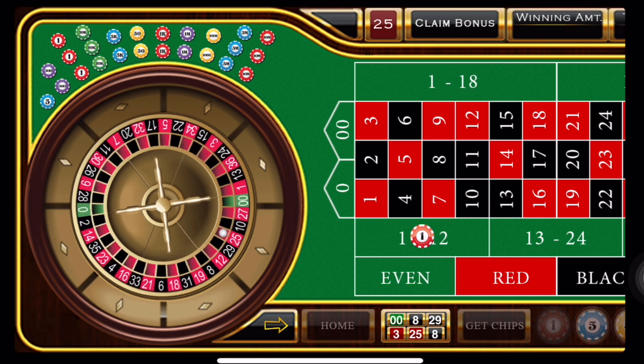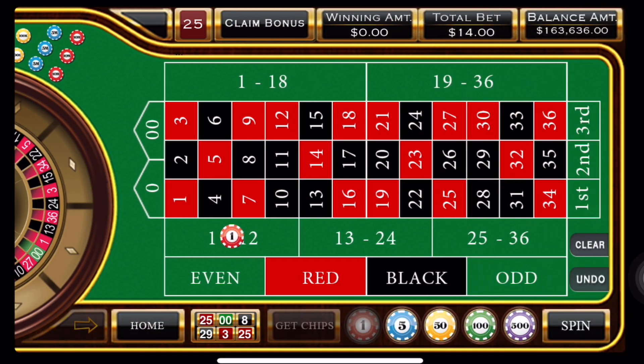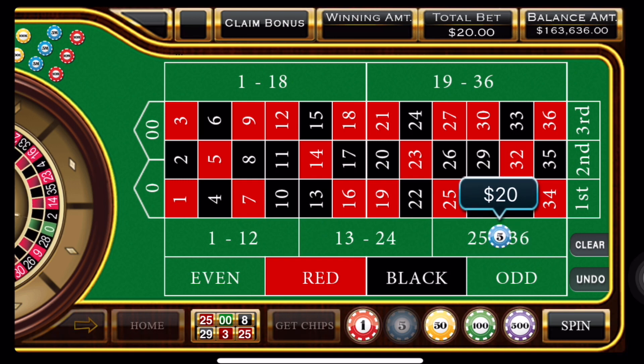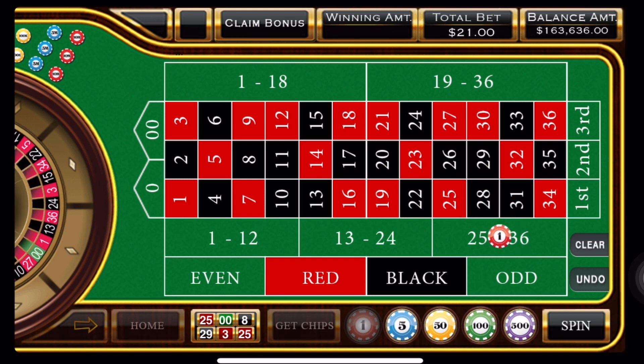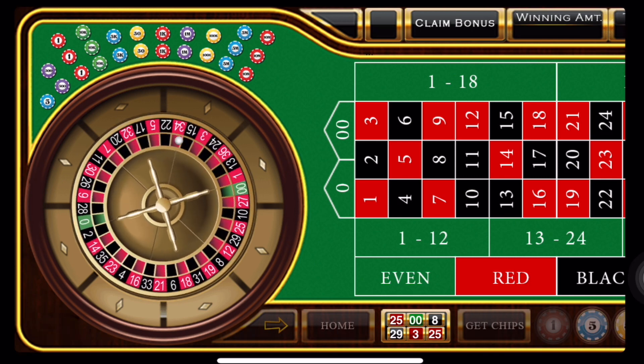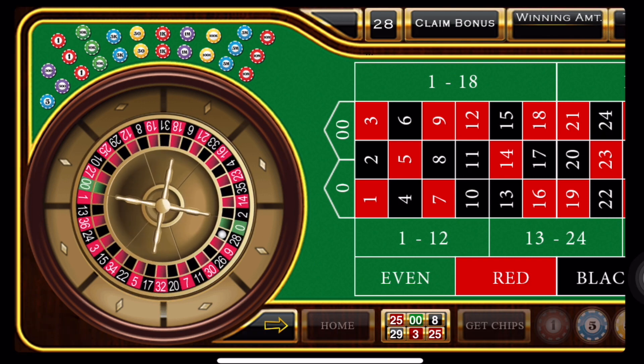And we have red 25 — back to the third dozen. We're getting close. Counting up: 5, 10, 15, 20... and one for the road. Come on, baby, let's get a high number — 36, 35, 34. That's a winner!